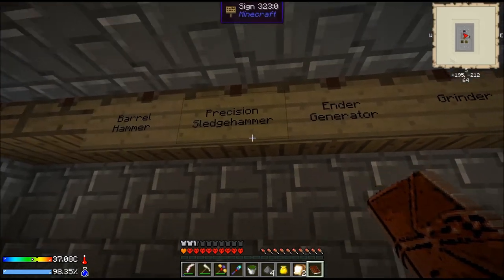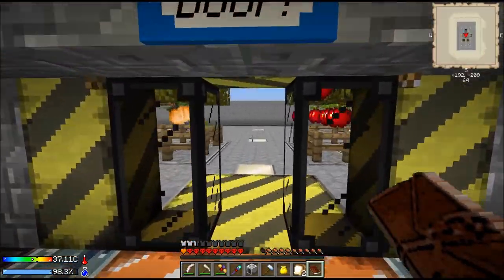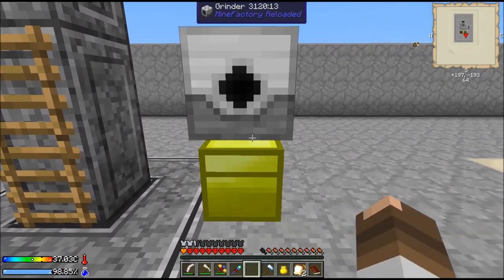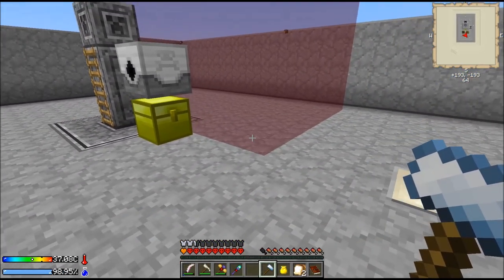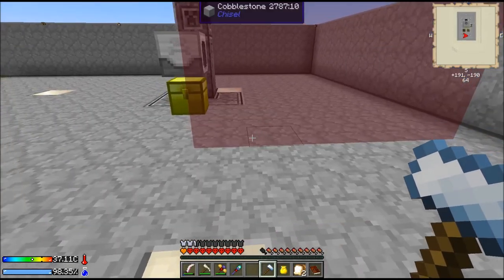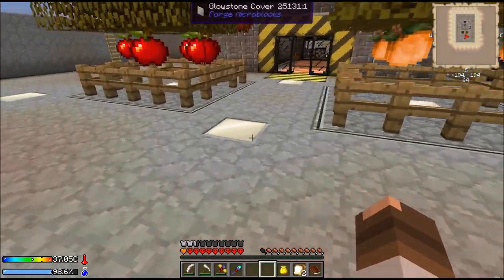Precision sledgehammer — that's this guy here. This guy's actually pretty cool because if you put him on top — that's the effective area of the grinder. So one below and level two up, one below.